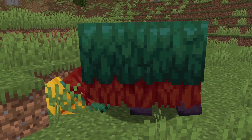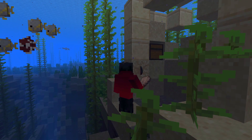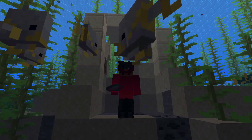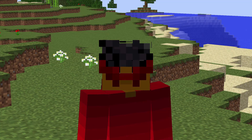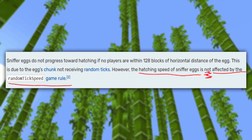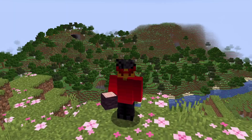Still though, I hope that one day they will allow all three mobs to be picked. We all know that's probably not going to happen. Anyways, to get a sniffer, you have to excavate suspicious sand in a warm ocean biome — I'll cover more on that later in the video. Once you actually have the egg, it will take around 20 minutes to hatch. However, if you place it on moss, the time is cut down to around 10 minutes. And before you ask, changing the tick speed does not affect the hatching process. I tried and I failed.